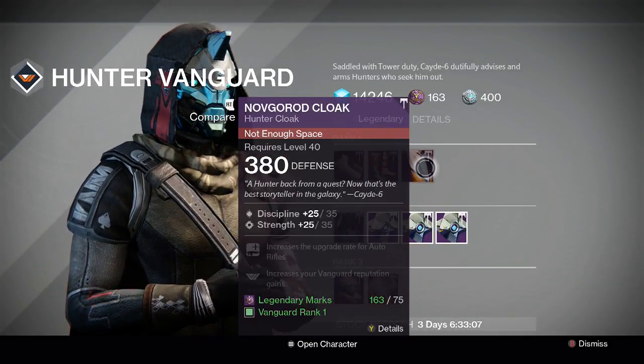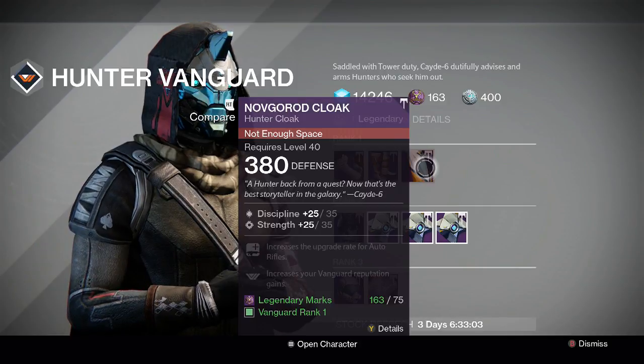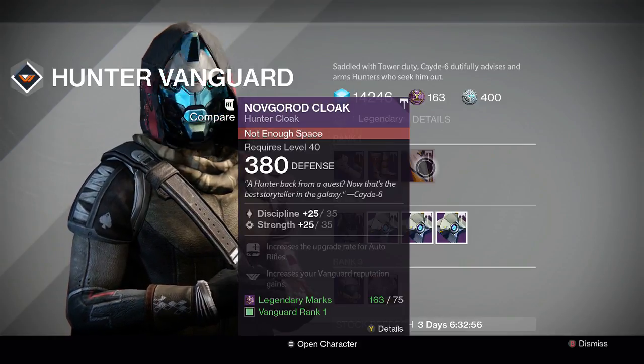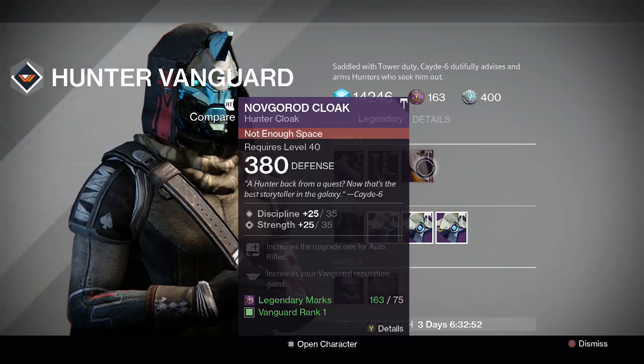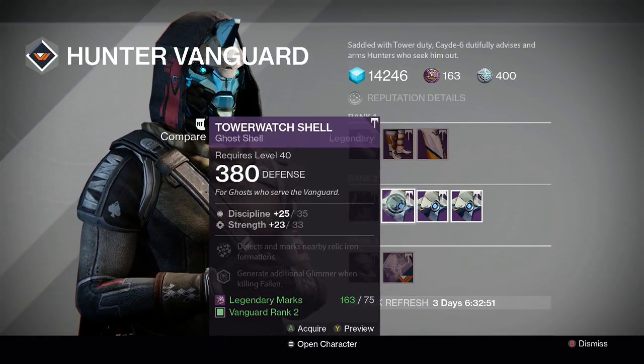Over at Cayde this week for Hunters, we've got the Novgorod Cloak at a perfect roll — discipline/strength 60. It's beautiful! It's got upgrade rate for auto rifles and Vanguard Champion for 75 legendary marks. If you're looking for a perfect discipline/strength cloak, definitely grab this one.